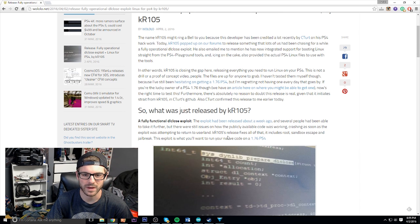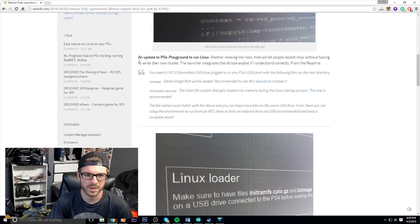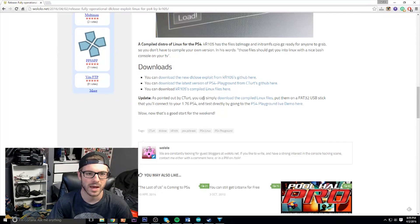'KR105's release fixes all of that. It includes root, sandbox escape, and jailbreak. This exploit is what you'll want to run your native code on a 1.76 PS4.' An auto-update to PS4 Playground to run Linux — another missing link that will let people launch Linux without having to write their own loader launcher — integrates the DL close exploit, as described in the readme.